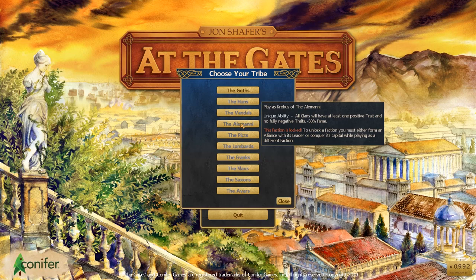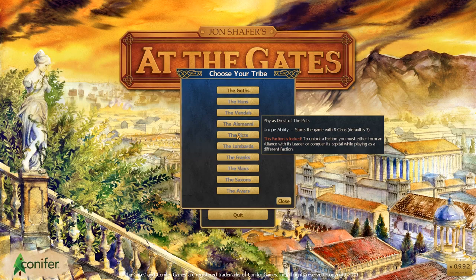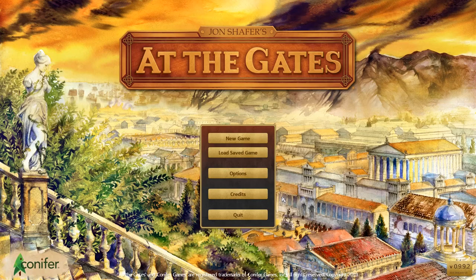You can see all the different factions here. The way it's laid out is actually quite a bit like Medieval 2 Total War — to unlock these factions you have to either defeat them or form a military alliance with them in the game. The only one available at start is the Goths, which is actually pretty nice for beginners because you start with a bit more food and treasure. That's going to be key because the beginning of the game is actually quite difficult.